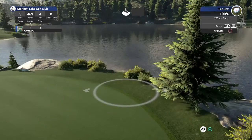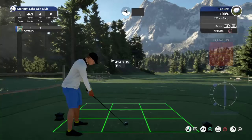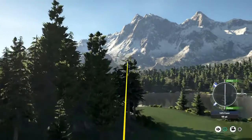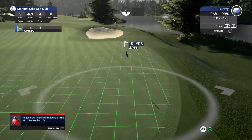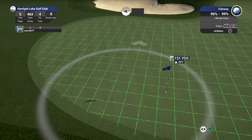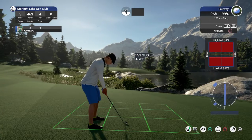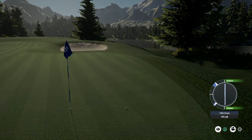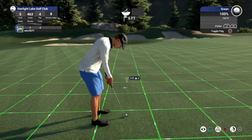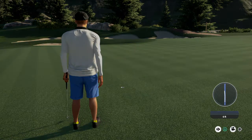Nice birdie on that last hole — let's see another one. Nice looking shot, and you are about 150 yards from the pin. It's heading for the green here. Nice, you're on the putting surface — I think you could two-putt from there. Way to slide that putt in there for the birdie. 6 under for the round.